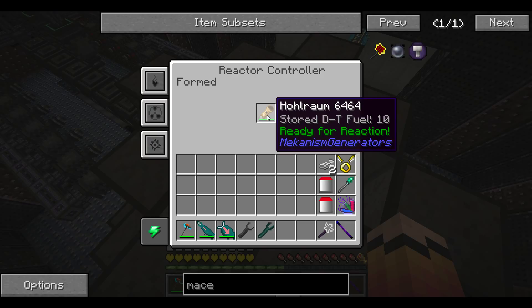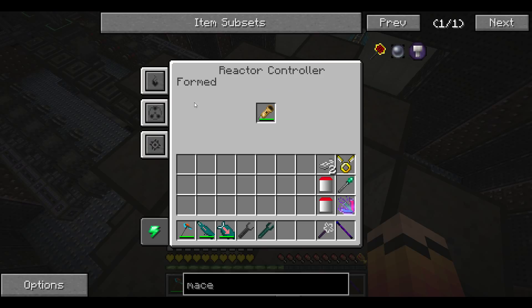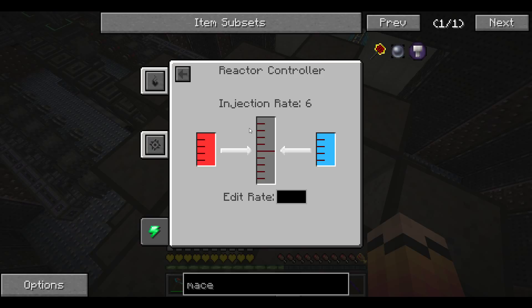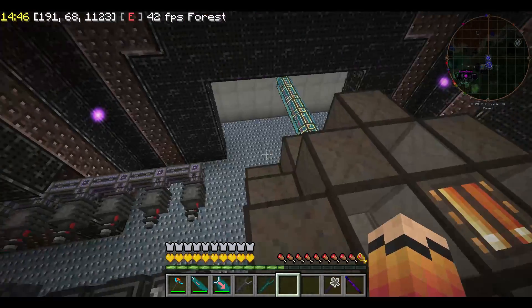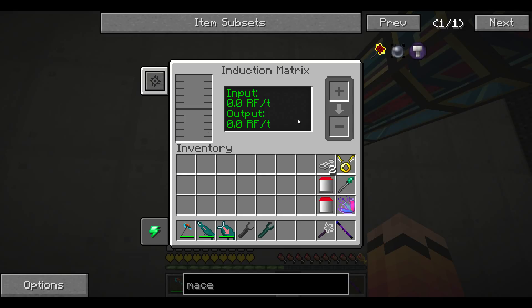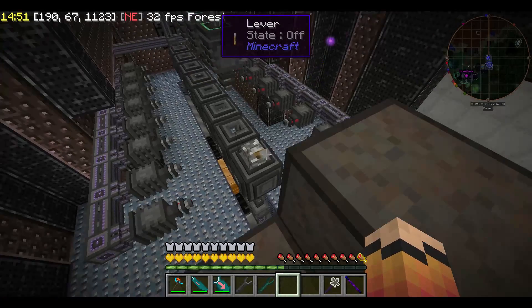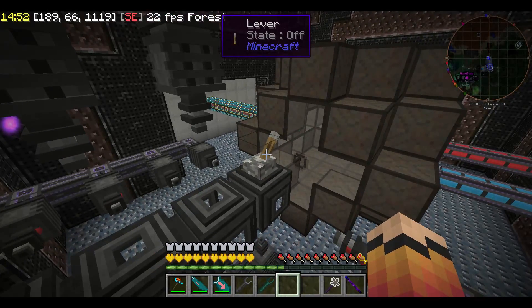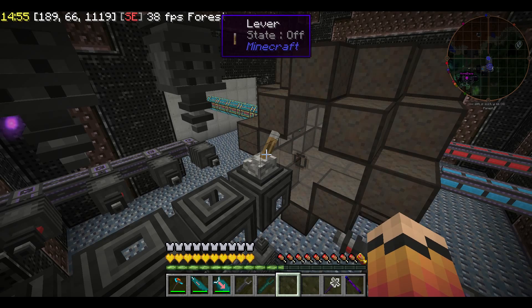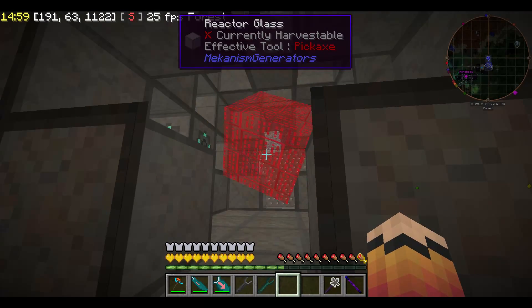As I said in a previous video, the whole room — 'Hohlraum' is a German word for basically hollow room or void — is filled with DT fuel, ready for reaction. The injection rate is 6, we have the fuel supplied. This has 144 million RF stored in it in the short time it was stored there. Let's start this. 3, 2, 1. Boom — and it started! It started. Look at this. This is our new fusion reactor, up and running.